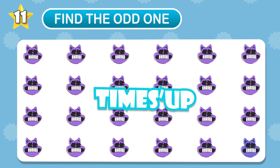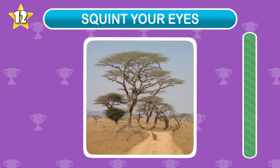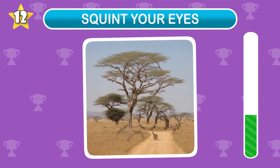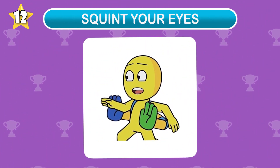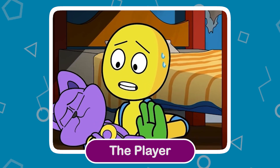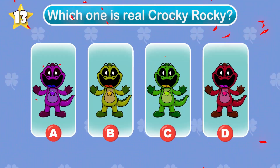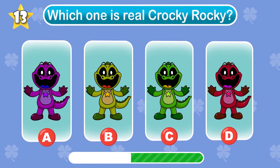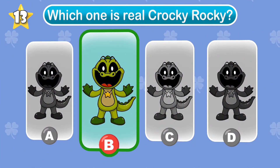Time's up — he's here! Which character is this? The player. Which one is a real Crocky Rocky color?